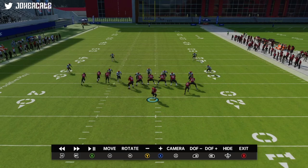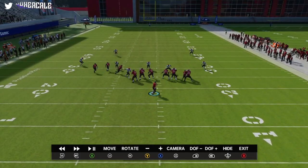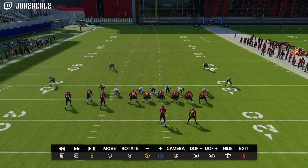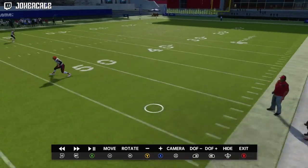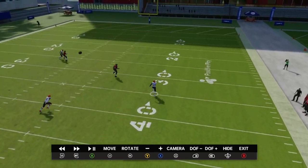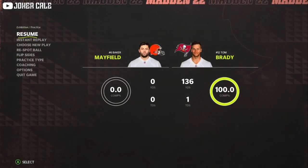So basically, as you can see, what happens is the slant ends up pulling down the half, and then the angle route does something a little weird — it's different when it's Cover Three — but the deep half just doesn't go anywhere, he just kind of stands there, and you can just throw it over the top of him.